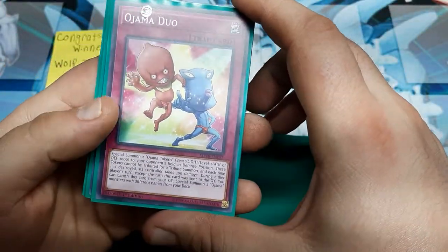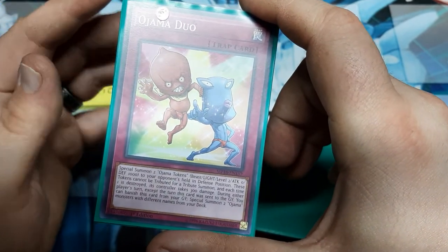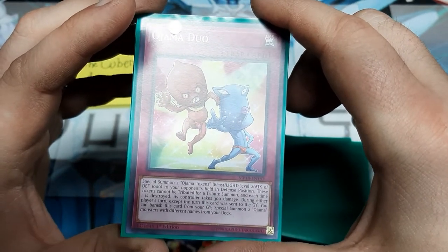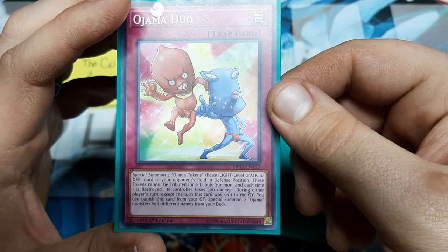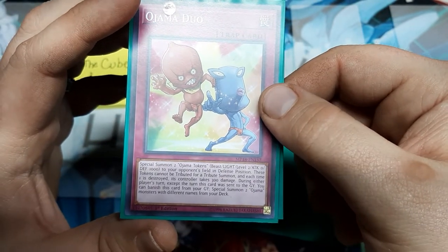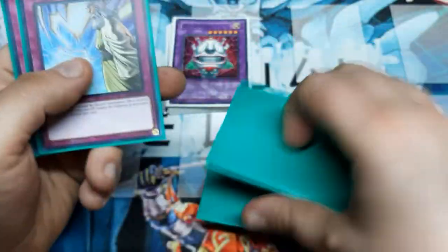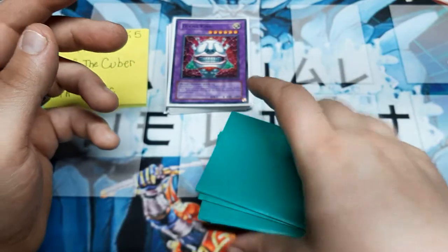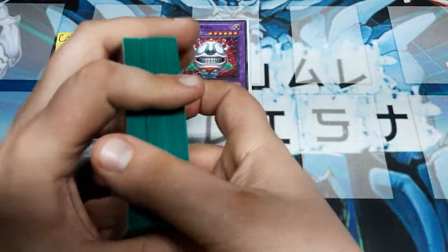For our two traps, we're going to use the double Ojama Duo. We're playing Duo over Trio because it's easier to put two tokens on the opponent's side than three. Additionally, when those tokens go to the graveyard and can't be used for tribute summons, the opponent still takes 300 damage each. The real effect here is during either player's turn, except the turn it's sent to the graveyard, you can banish it from the graveyard and special summon two Ojamas with different names from your deck. This will allow us to play cards like Pink and get some real plays off. And then of course, Solemn Strike — we've got to be aware of monster effects and special summons. Since I'm not really running hand traps outside of the Honests, the double Solemn Strike will help you deal with your opponent's hand traps.